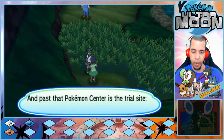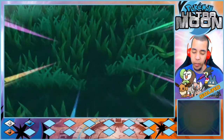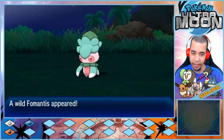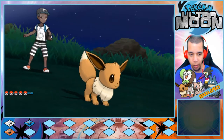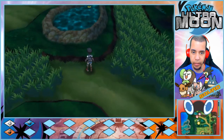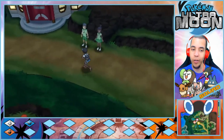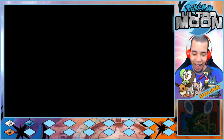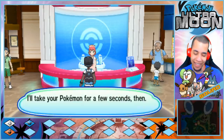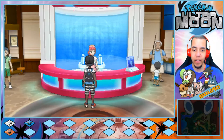There's a trainer right here. Between episodes we did wind up catching a Fomantis, but we have our starter and because of our starter there's no reason to have a Fomantis, so I think we'll pass on it. Did we already finish all the trainers? I knew there was going to be an item there — I could feel it. Let's heal real quick and then take on the trainer at the beginning of Route 5 and head in to do our trial.